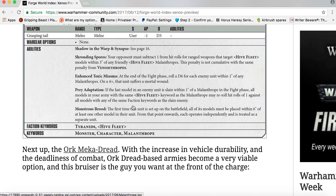Prey Adaptation: if the last model in an enemy unit is slain within one inch of a Malanthrope in the Fight phase, all models in your army with the same Hive Fleet keyword as the Malanthrope may reroll hit rolls of one against all models with any of the same faction keywords as the slain enemy unit. That is a cool and very useful ability.